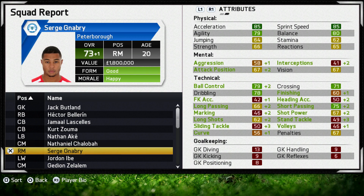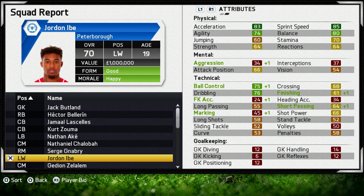Serge Gnabry is our right midfielder — pacey enough to get in behind, but also good enough technically to do some damage when he gets there. Something like 85 sprint speed and acceleration with some high 70s in passing. He's improved loads since he joined, ranking up to level 73. Jordan Ibe is handling things on the left — one of the youngest players in the team at 19. He's 70 rated with good pace around the 85 mark, with pretty average stats everywhere else, but another player who hopefully has got big things ahead.